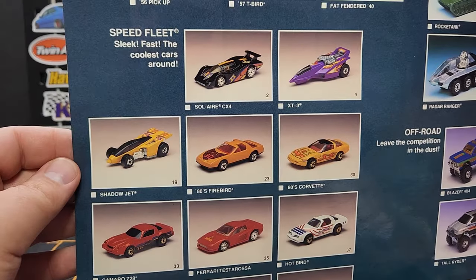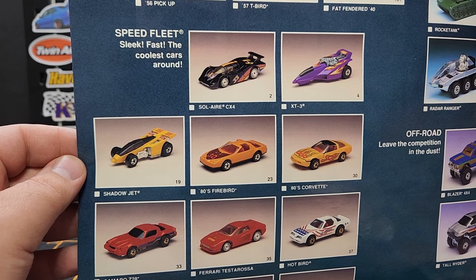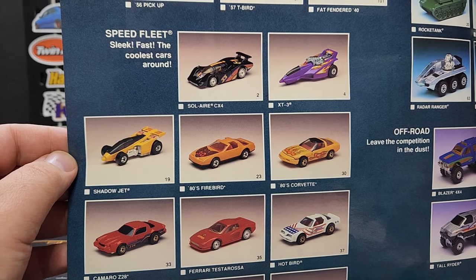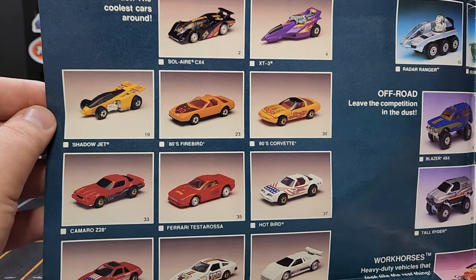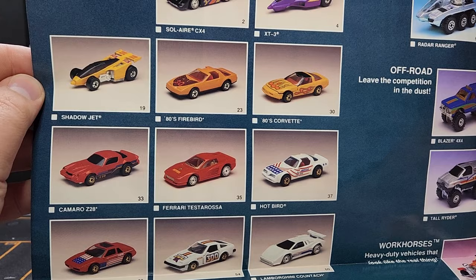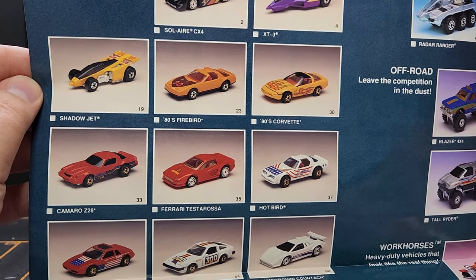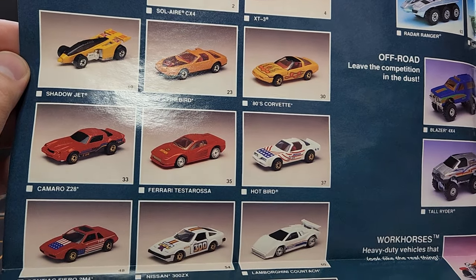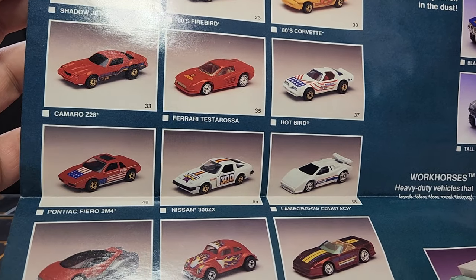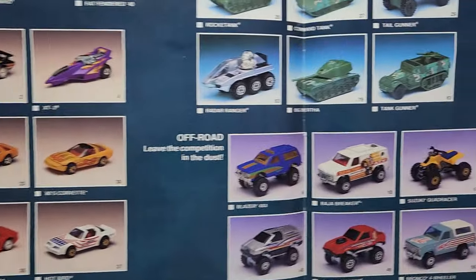Taking a look at Speed Fleet — got your Solar, your XT3, your Shadow Jet. The XT3 and Shadow Jet are very very common. '80s Firebird and '80s Corvette — pretty cool decos, I've never seen those in person. Camaro Z28, Ferrari Testarossa — pretty common. The Hotbird — pretty common, came in a couple of wheel versions including the Ultra Hot wheel with the same American bird deco. The Pontiac Fierro, the Nissan 300ZX, and the Lamborghini Countach with a couple of different decos.